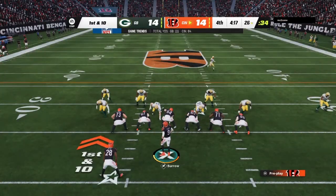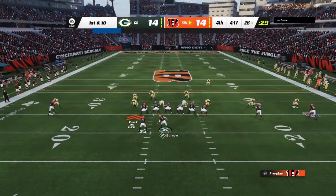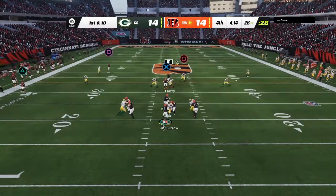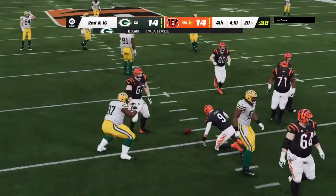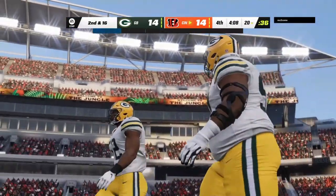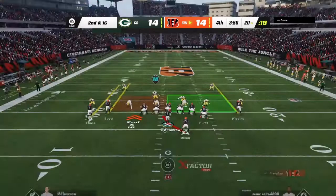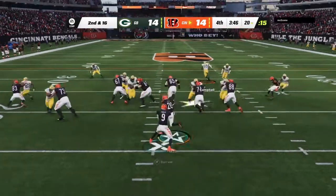The Bengals drive about to get going — they no longer have the lead after that last touchdown, all tied up in the fourth quarter. A chance for this offense to mount a potential game-winning drive right here. Packer pressure — and down he goes. They could not contain Kenny Clark as he gets home for the sack. Even the best in the game can struggle against a good, cohesive zone coverage — can't find a gap in the secondary quick enough, and he ends up taking a sack.